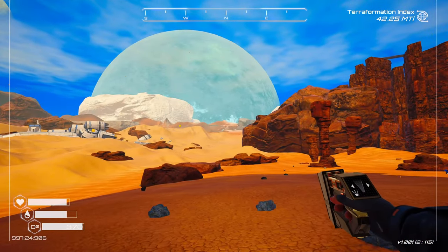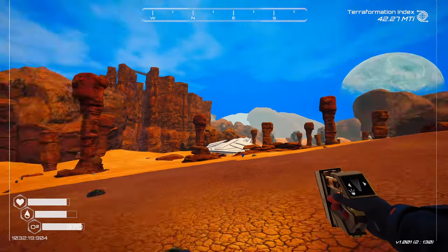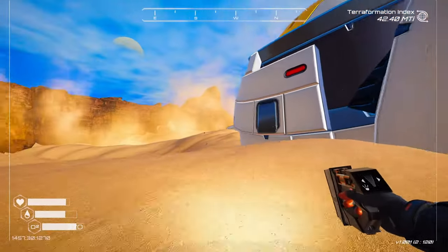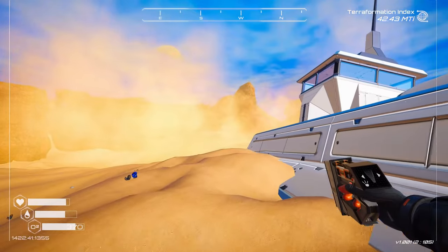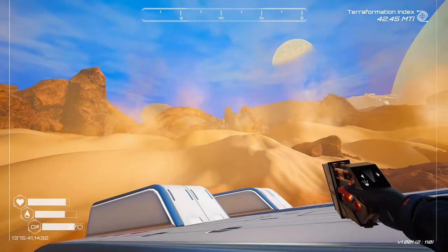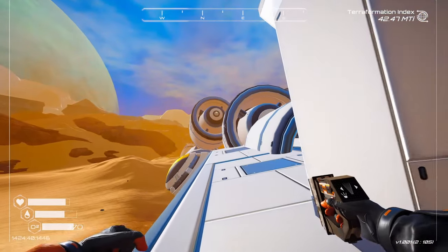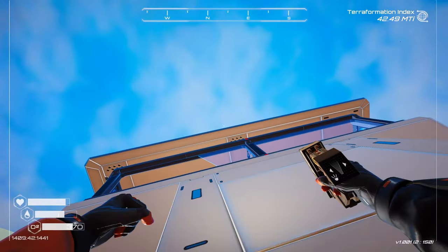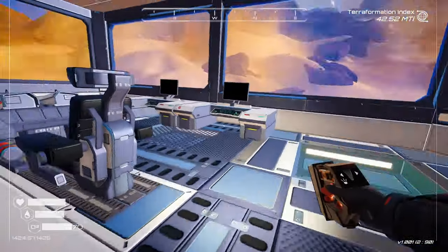What the hell is that? And then there's this. Let's head this way. This is a massive debris field over here. This thing is huge. I don't think we brought enough oxygen for this one. I don't even know if we can get in it. Got to be up top. Alright, here we go. We are absolutely getting lost in this bastard.